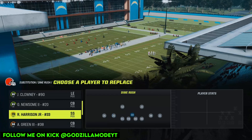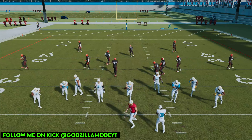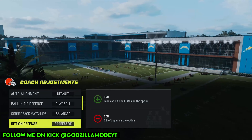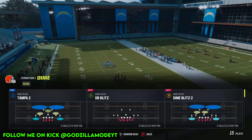The play is going to be 'Dime Blitz 2.' Click that. Now for coach adjustments — make sure you have 'Play Ball' and 'Aggressive' turned on. That's what you guys want.